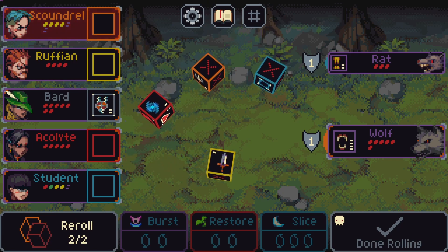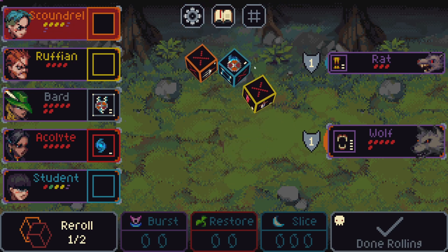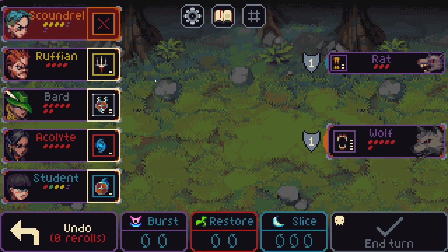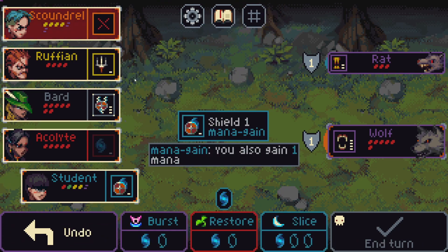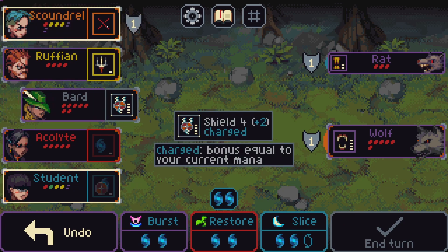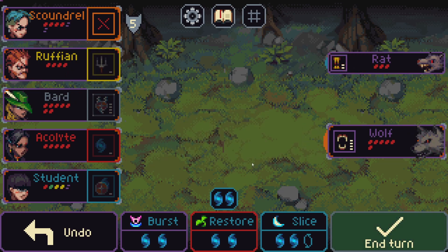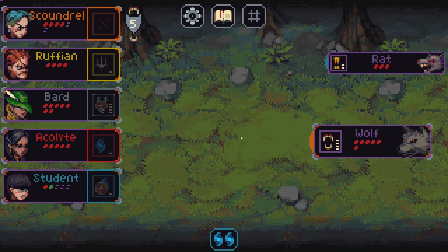We have a two mana shield and the acolyte rolled her health roll. Ruffian's one damage side is not that good. At this point I wish they got it. Completely useless to be honest. We could cast something but we just blocked most of the damage — we have a restore, we might need to use it next turn.